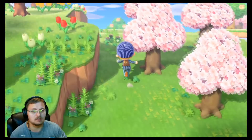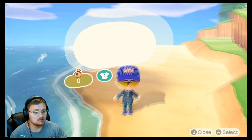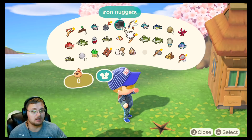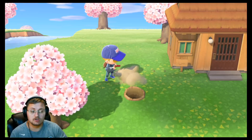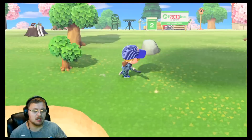Probably my favorite part about this game is the collecting of everything. You get to collect fossils — that's what this little X that marks the spot on the ground is. If I could actually dig in the right spot... there we go. This is a fossil. You can collect fossils, you can collect bugs, and you can collect fish, and what you do with those is you put them inside of a museum. This is a little bit further in the game, and I've done quite a few days of farming to get to this point.